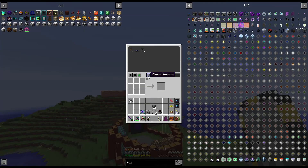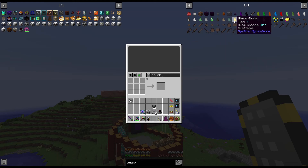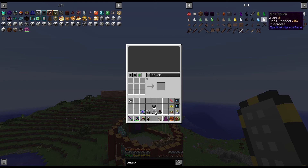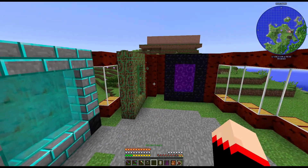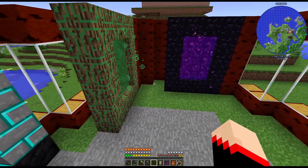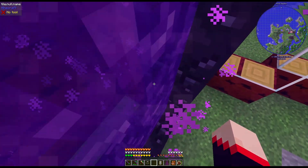Am I gonna need a chunk loader? I didn't think about that. What kind of chunk loaders do we have? I don't think there is one — I think we just have to use the FTB settings. All right, these portals are always loud so beware.